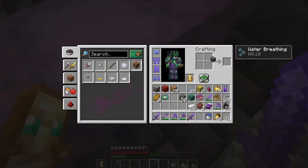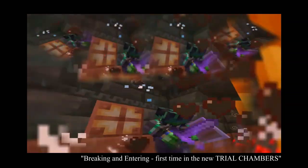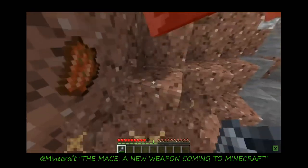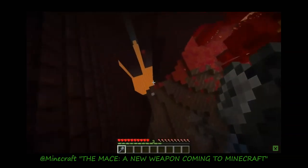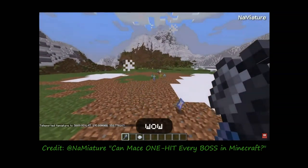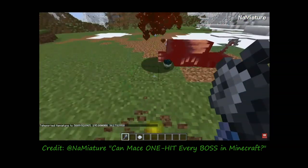In order to craft a mace, you'll need the ingredients you can only find in a trial chamber. Until I can prepare a specific trial chamber's guide, feel free to watch my own first time experience visiting one — I'll include a link to that video. The mace uses an additional calculation of blocks fallen by the user to add damage to its attack. While it has the slowest recharge time of all weapons, its damage output potential is huge, prompting many Minecraft content creators to attempt defeating the game's strongest enemies with one well-timed blow.